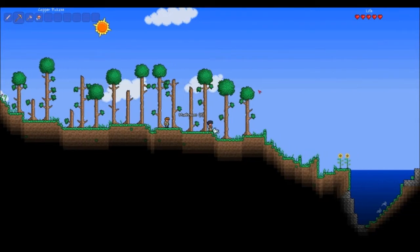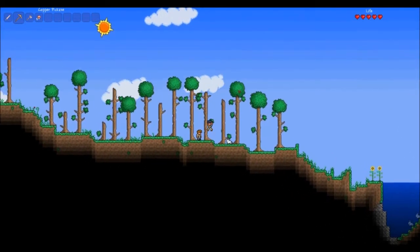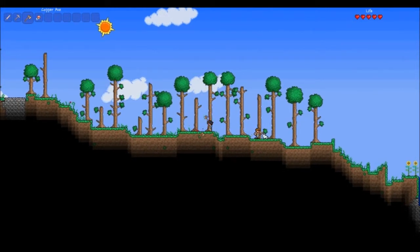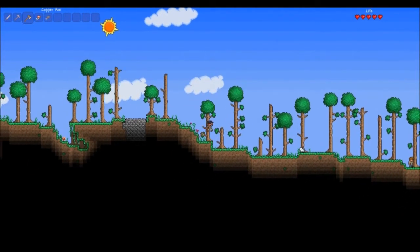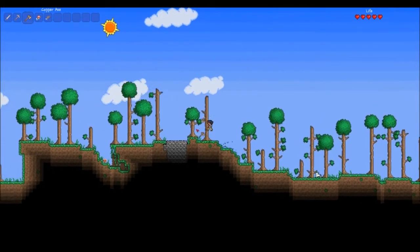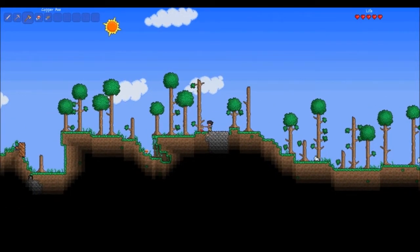I am a pretty experienced Terraria player. I've been playing it for a while with a lot of my friends. The one thing I'm not totally sure of is how to find floating islands — I've done it before, but I'm pretty sure it was by complete luck.